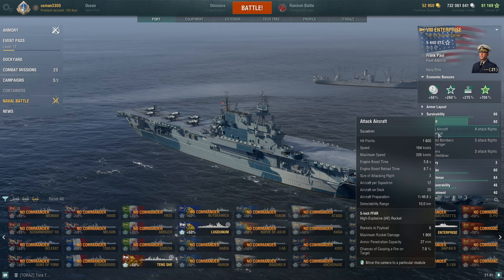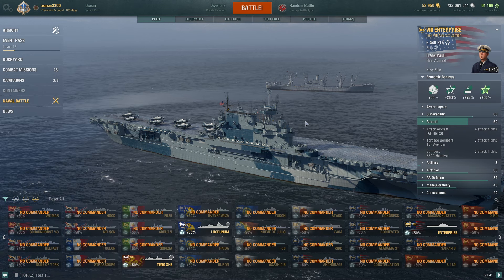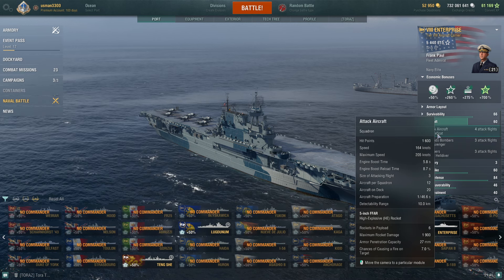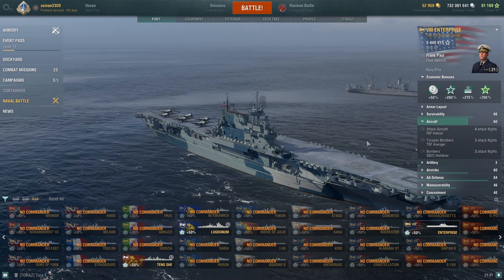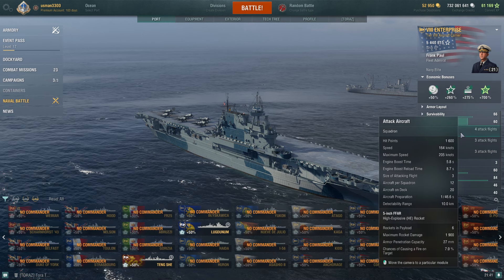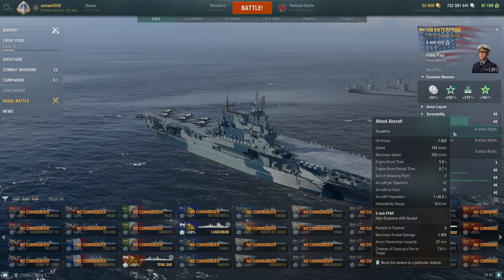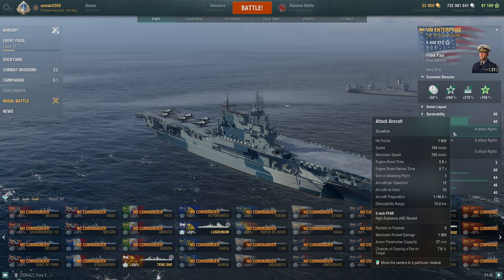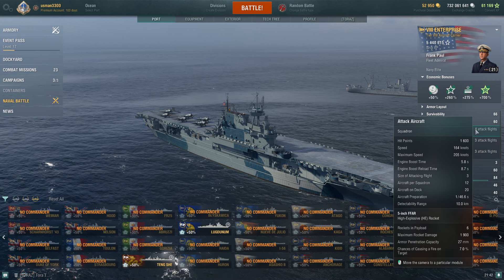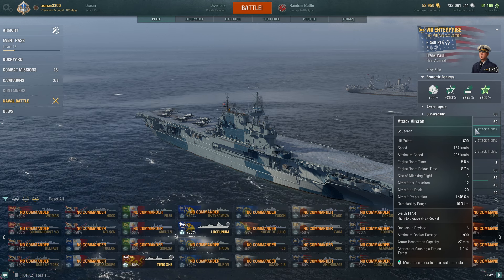Enterprise can do decent damage to light cruisers and destroyers. It has a pre-firing machine gun delay of only 3.4 seconds, compared to Shokaku's 3.9 or 4 seconds. Those four attack flights mean that even post-nerf, Enterprise is still really useful against destroyers. If you lead properly for 3.4 seconds and then fire those rockets, you can deal pretty decent damage. The HP pool is respectable, and four attack flights mean you can deliver at least two strikes on well-armored cruisers.